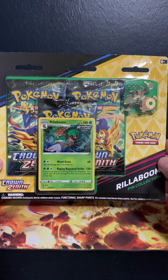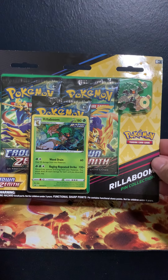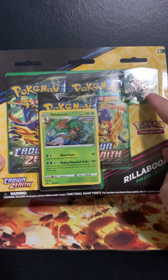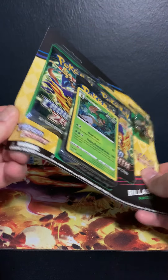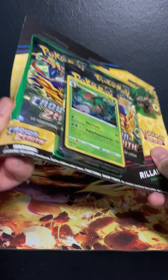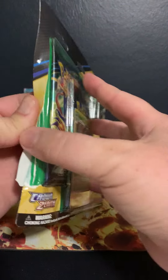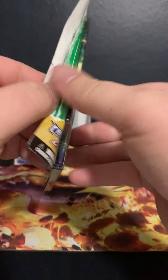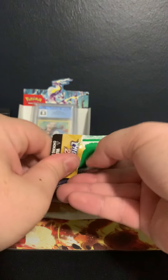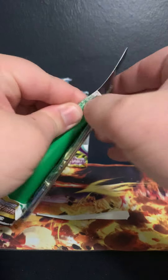What is going on everybody? It is the Phantom Mike. We have ourselves some new promos — maybe the last promos we'll see from Sword and Shield with the Rillaboom pin here. I know we're on Scarlet and Violet as the new set that's out right now, but we've got some pretty dope products from Crown Zenith that just came out recently. Let's open it up and see what we get, because you know your boy Phantom likes some pins.